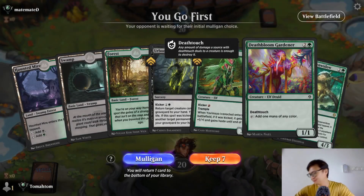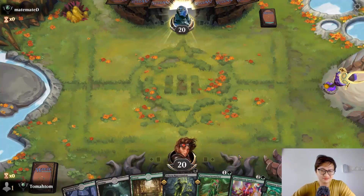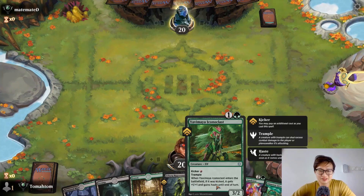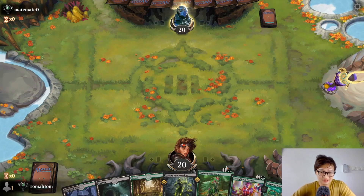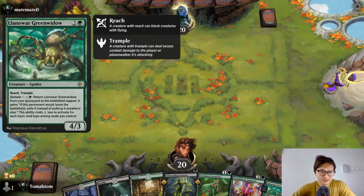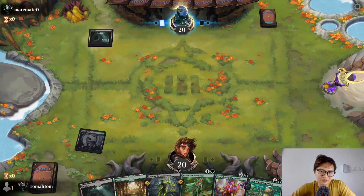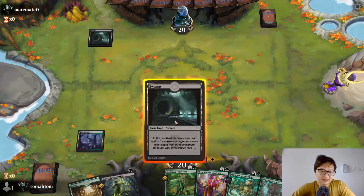Hello, excuse me. So what can we do with this hand? You can do quite a lot with this hand. Creatures have become so much more efficient now. Play this, play this. The funny thing is domain cards always cost one less to play because you're always in one of the domain colors. This is actually casting for seven if you have a forest. I'm just going to play this turn two.